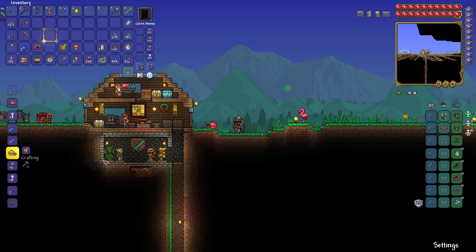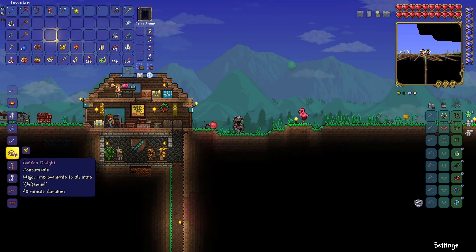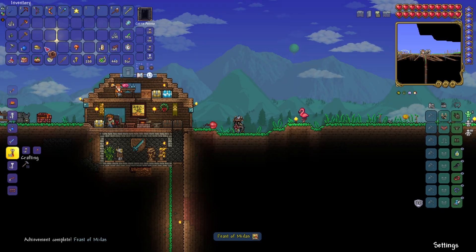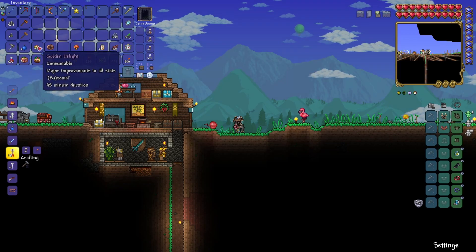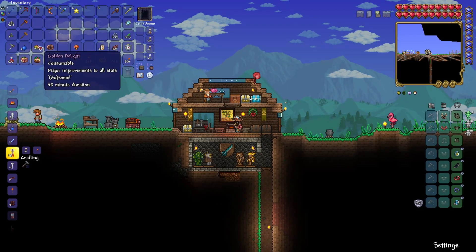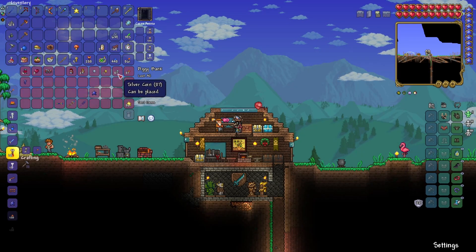Yes — Golden Delight! Major improvement to all stats and it lasts for 48 minutes, so that is a lot better than the Christmas Pudding. Got a new achievement as well. Obviously the Wall of Flesh is not going to last 48 minutes, but it will get us through the beginning of hard mode as well, which is pretty good considering there's not much else you can use those golden bugs for.